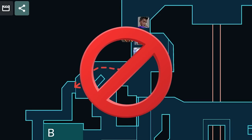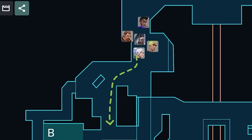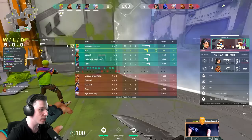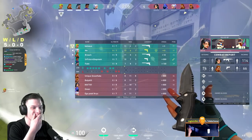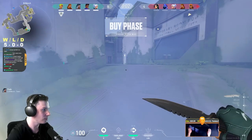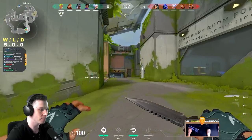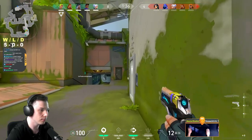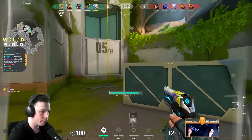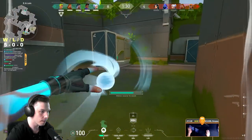You should never go to B tower first. Instead, always try to take bombsite control first and then push into the tower together with your teammates. Avoid going tower during the first round or on low-buy eco rounds, because you can instantly get deleted by a Shorty or other close-range weapon, and your team won't be able to refrag you. You can try an aggressive execute up there when you have low economy or when both teams are playing full-buy rounds.